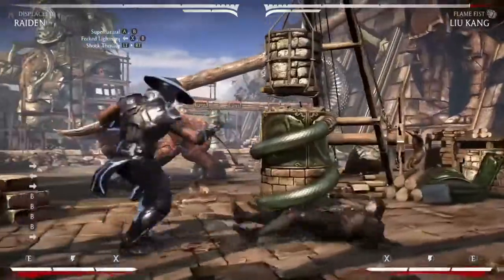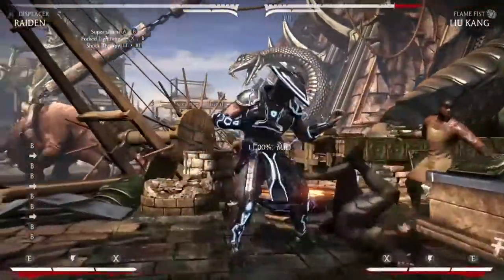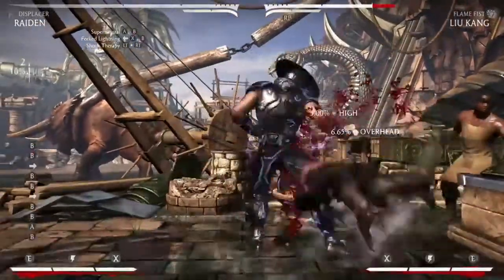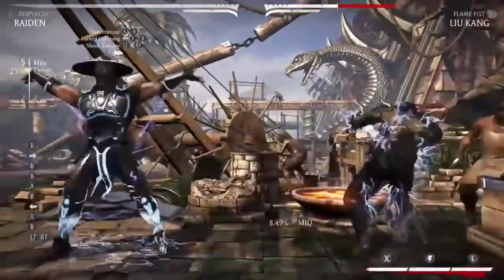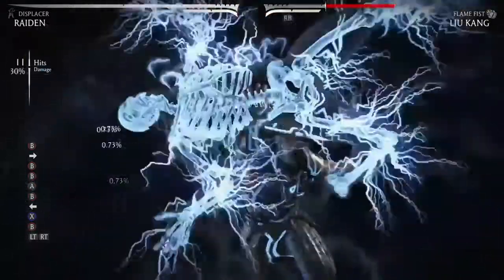On this one, you're going to want to get your opponent in the corner. It is a corner X-Ray. And you just execute A-B, X-B. Boom. There you go. Just like Johnny Cage's. It has to be done in the corner.